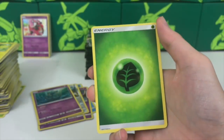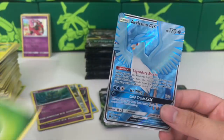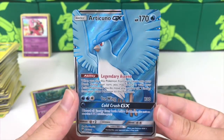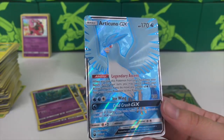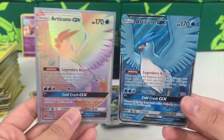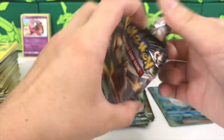Next we have Oricorio and - wow, that flew out! I love this card. Articuno GX full art - beautiful stuff! Holy smokes, look at that. This might be my favorite full art in the set. I've seen scans before but holding it in my hands - wow. The hyper rare looks cool too. I don't even know which one I like better. Usually I always prefer the hyper rare but the full art looks really really great.